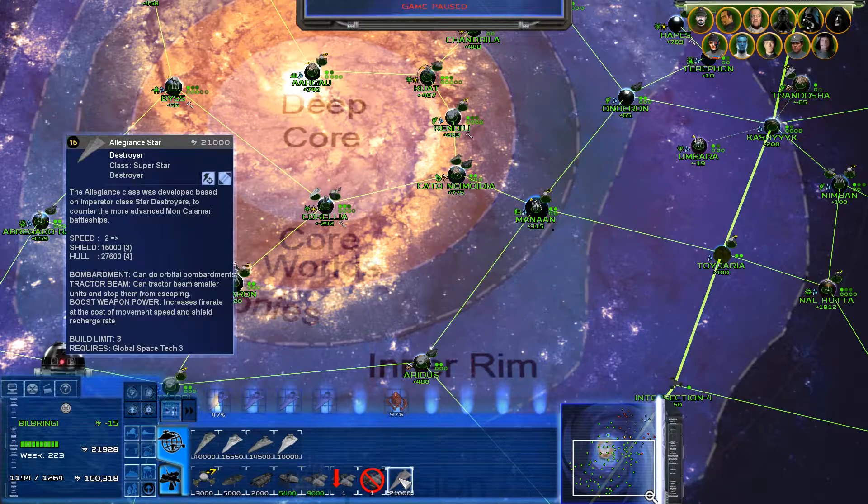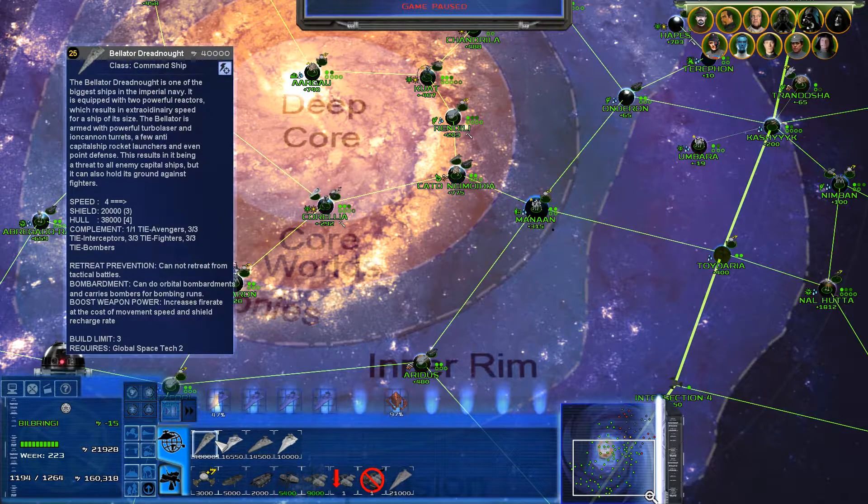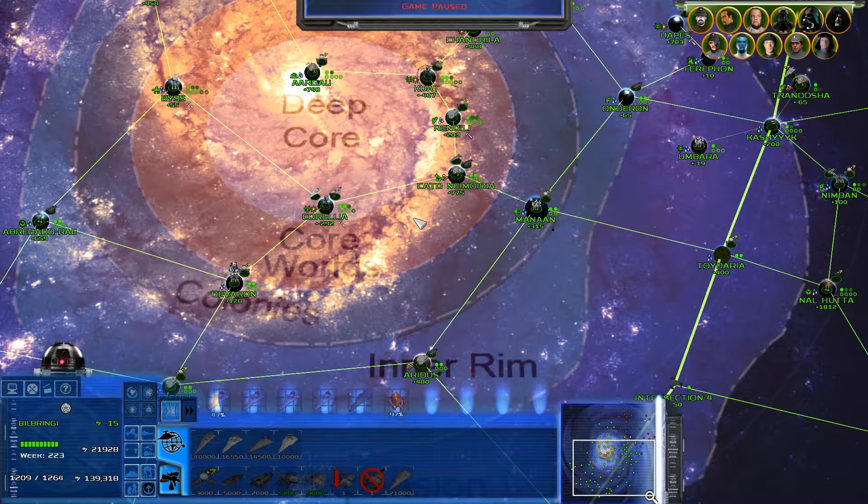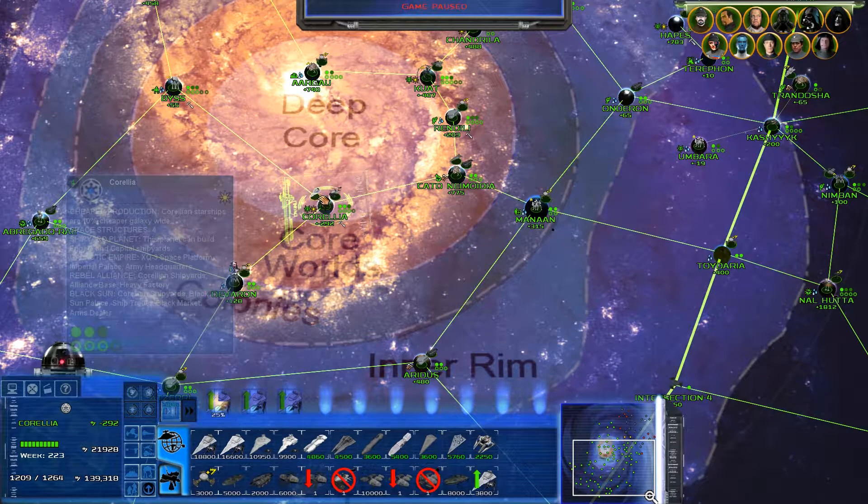Ooh, Allegiant Star Destroyer. It's not quite as powerful as the Bellator, but it's a lot cheaper. Unit in production - you know what, let's build one. I may as well, I have the money.